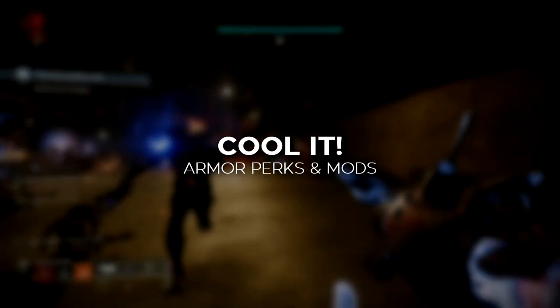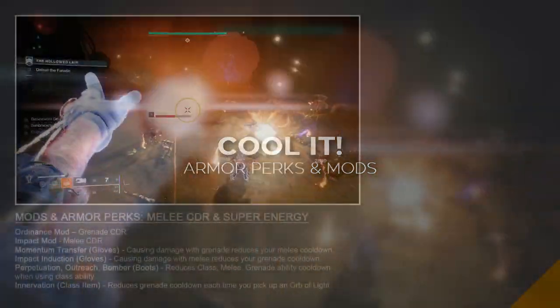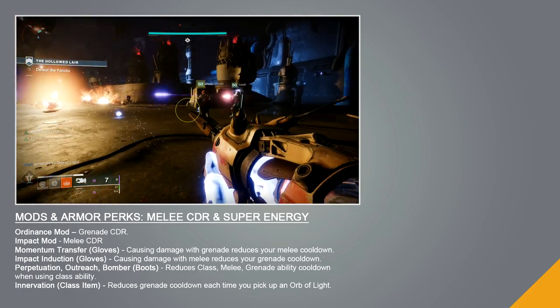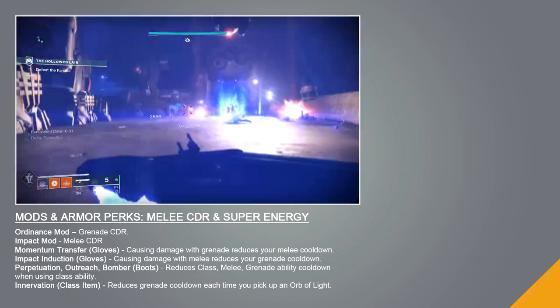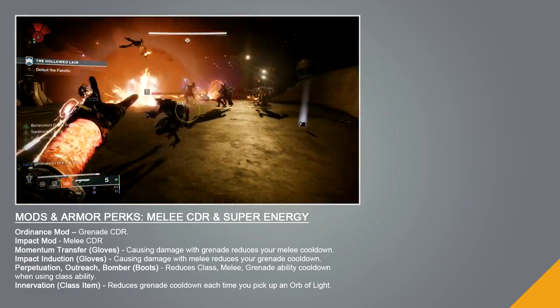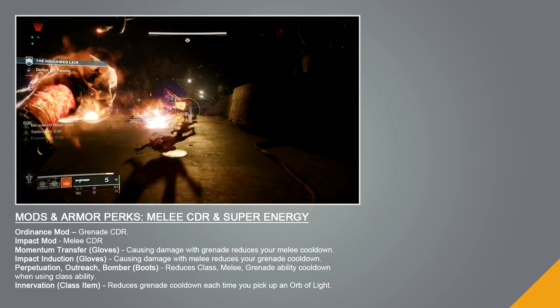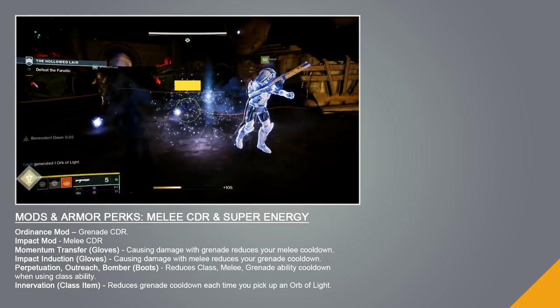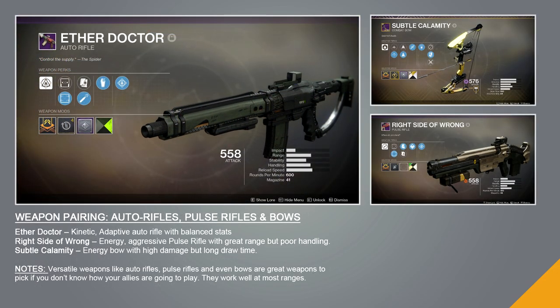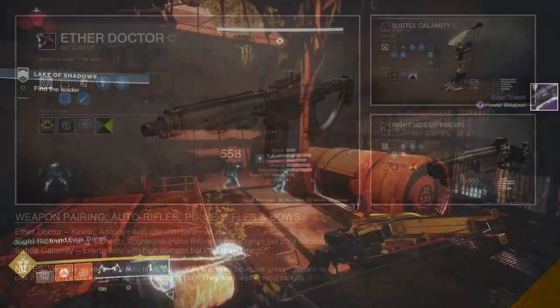For armor mods, grenade cooldown reduction is a great choice for most builds with the Attunement of Grace, but if you're using the Sun Bracers or Starfire Protocol, melee cooldown reduction is better. With the Sun Bracers, more melee ability kills means more solar grenades, and for the Starfire Protocol, the Empowered buff provided by your melee allows you to proc the exotic perk without the use of Empowering Rift, which will allow you to be more mobile. For your weapon selection, I'd recommend picking something that works well with the way your team likes to play, since you need to buff or heal them to proc Benevolent Dawn.